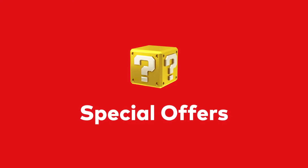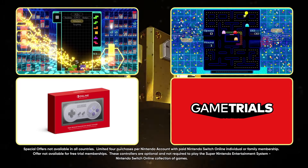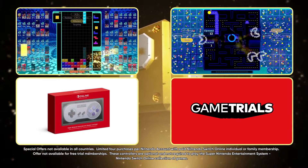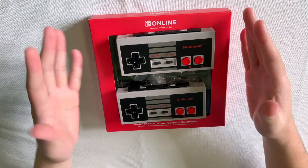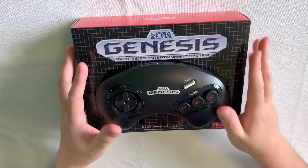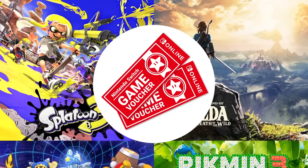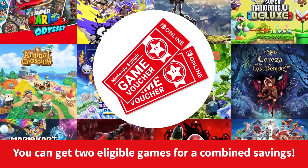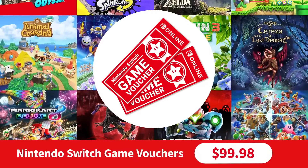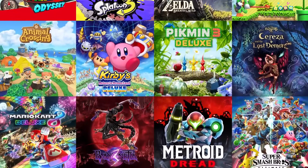The Nintendo Switch Online membership also gives you access to special offers in the Nintendo Store. This allows you to purchase products exclusively for Nintendo Switch Online members. For example, you can pick up the NES, SNES, N64, and Genesis Nintendo Switch controllers. There's also the Nintendo Switch Game Vouchers, which allows you to digitally download two eligible Nintendo Switch games for $99.98.